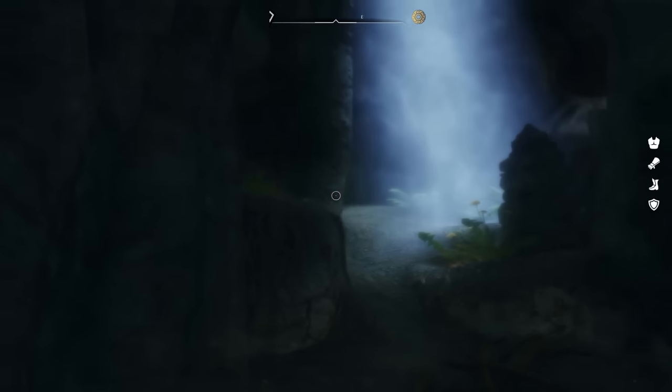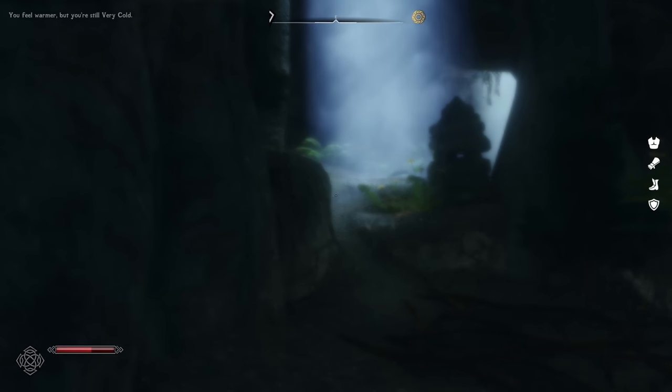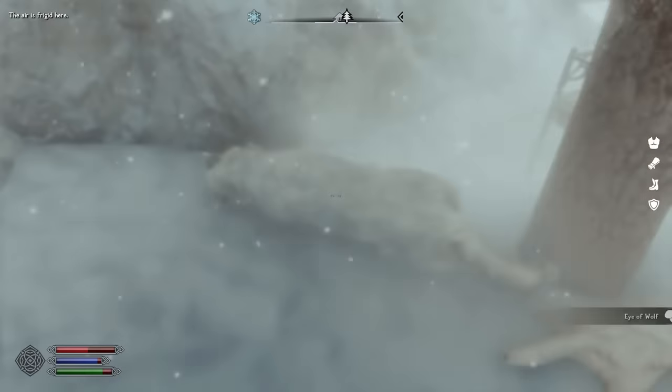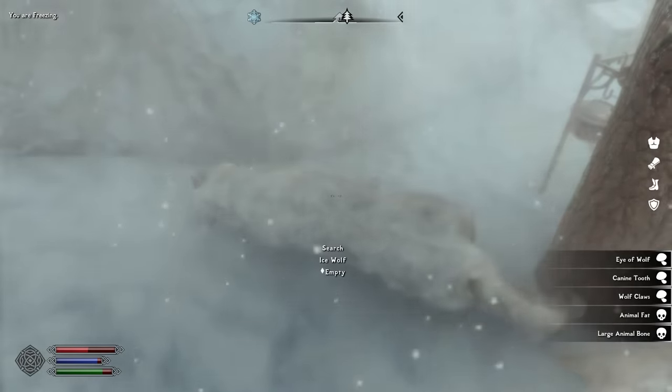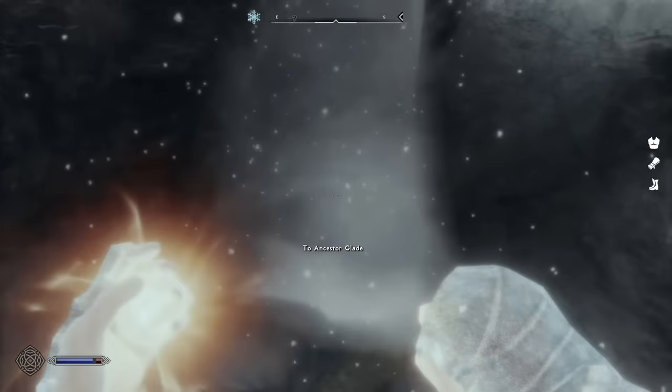In the time the skinning has taken, we've been getting progressively colder, so we head into the cave for shelter. It's warmer inside Ancestor's Glade, but it sounds like we're not alone. We decide to play it safe and just wait quietly by the entrance while we warm up, then head back out to finish harvesting from the wolf. It's slow work, but we manage to procure an eye, tooth, and claws for alchemy, and butcher a bit of wolf meat.